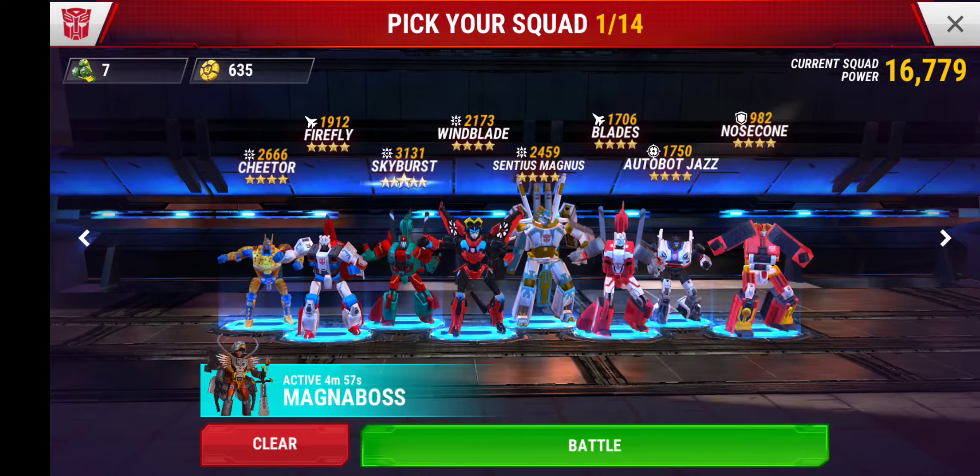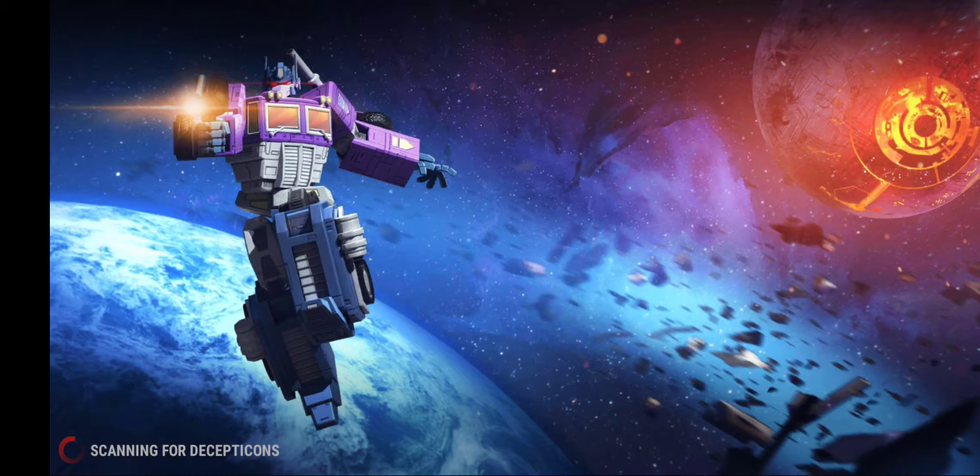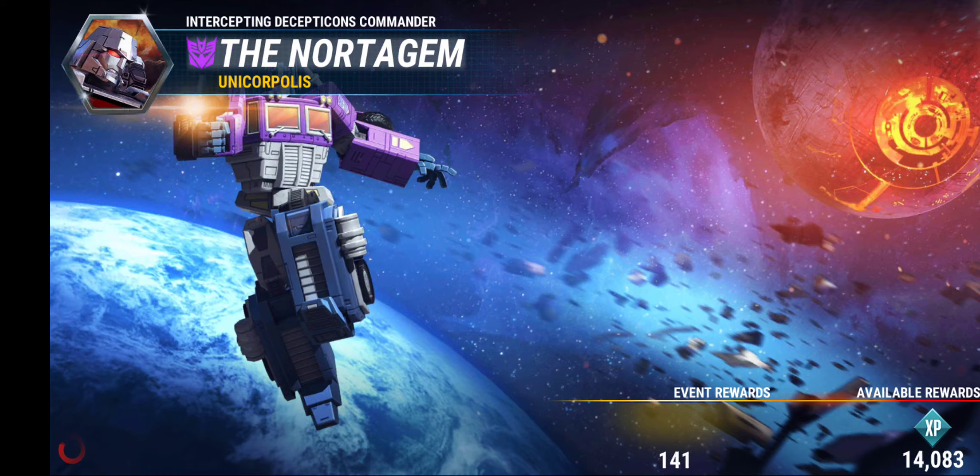I'm gonna take the A-team out for a spin, but I have my four-star Nose Cone on this team just to get him some XP while my new four-star Optimus is leveling at level 41. I got my four-star level 16 Magna Boss activated, so we are gonna score some pretty major points here. I haven't used Magna Boss in a video yet, so I figured I'd let him turn loose and I think I'm gonna start the battle with just Magna Boss.